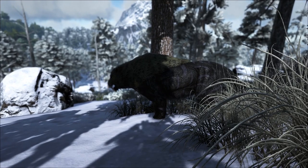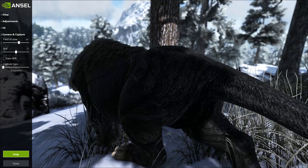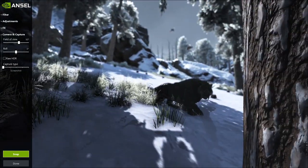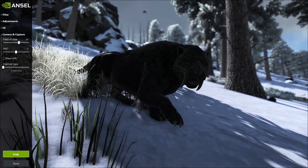Pressing Alt F2 freezes time and this brings up the camera menu. Use your movement keys to look around the map and try and find yourself a nice looking dino.